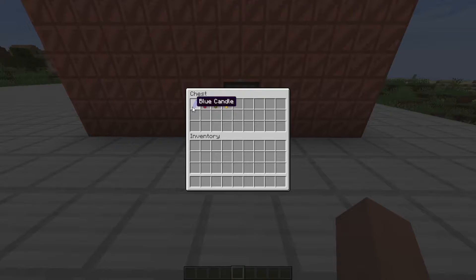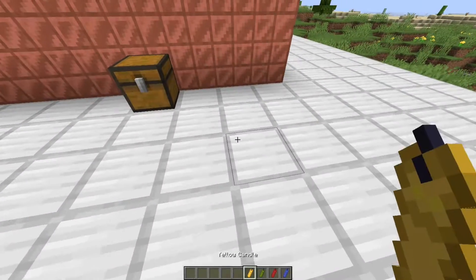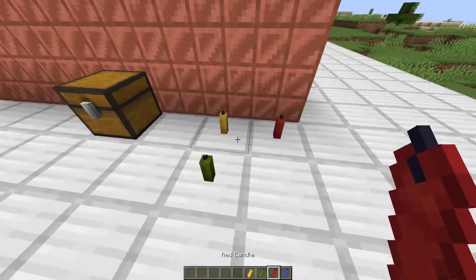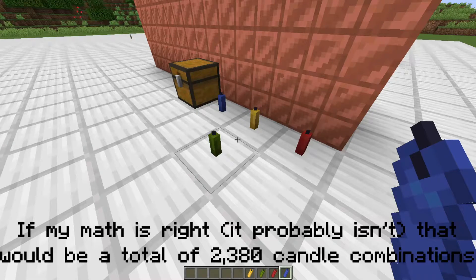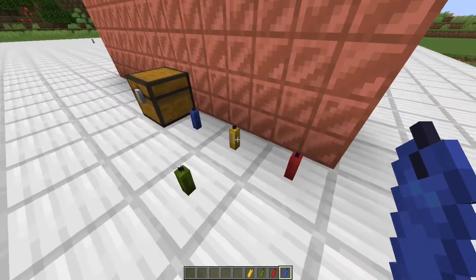Something kind of interesting about them is that you cannot stack four separate colors on top of each other — it will just place to the side. This makes sense from a technical standpoint; it would probably be difficult to get all the different colors to work together in different combinations. But it is kind of sad that you can't stack four colors into one group.